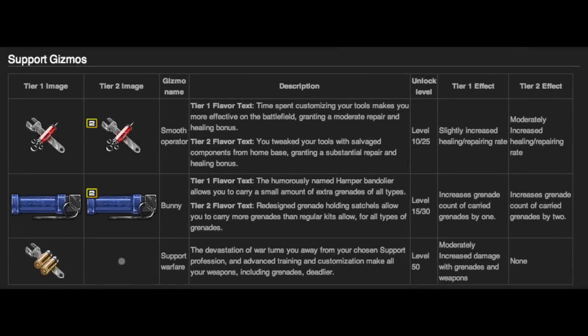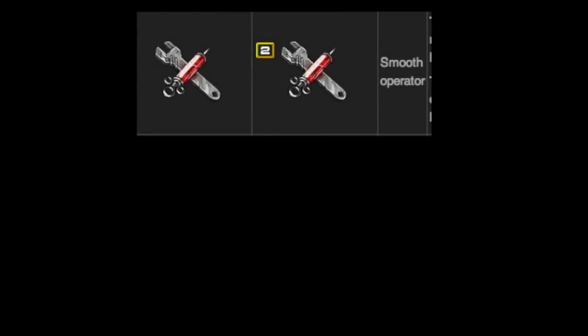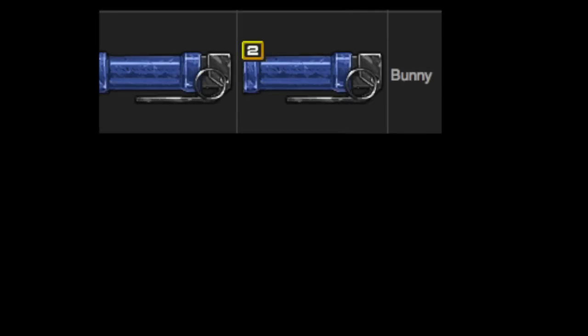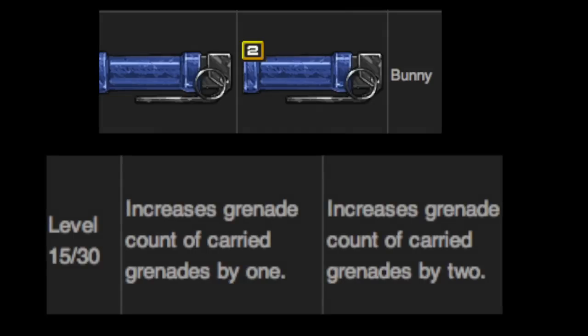Then we move on to Support gizmos. We have Smooth Operator at level one and level two, which increases your healing and repairing rate. At level two, it heals even more quickly than level one. Then we have the Bunny gizmo at level one and level two. Level one gives you an extra grenade, and level two gives you two extra grenades. So if you're the Barbecue Kit at level two, you will carry a total of ten grenades altogether.